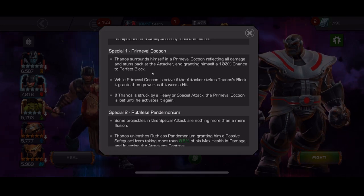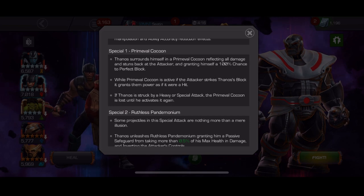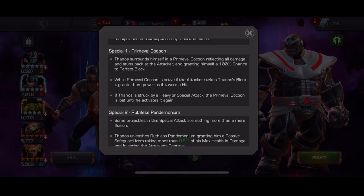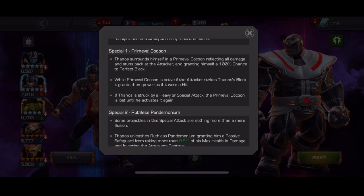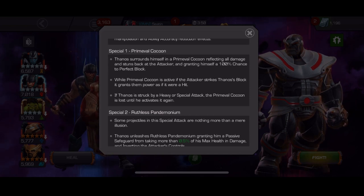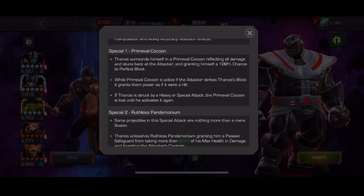In phase 1, from 95% to 65%, Thanos gains a buff called Primeval Cocoon. This buff reflects all damage and stuns back at the attacker, so you cannot parry him while it's active. You can remove it by striking him with either a heavy or a special attack. While Primeval Cocoon is active, if the attacker strikes Thanos' block, it grants them power as if it were a hit. So you need to hit his block to gain power, then fire off a special by intercepting or get him against the wall and throw a heavy attack. Let's look at some examples.